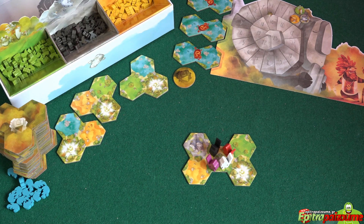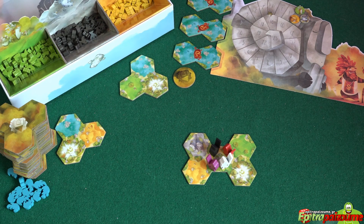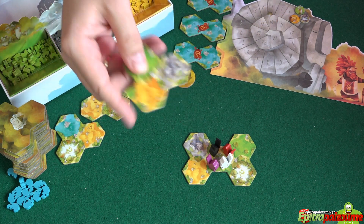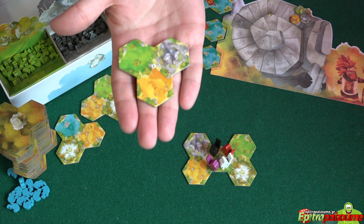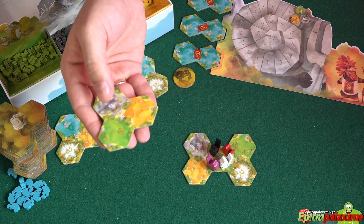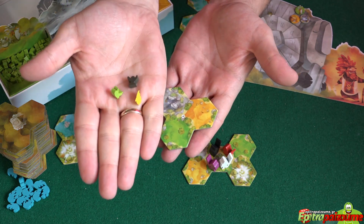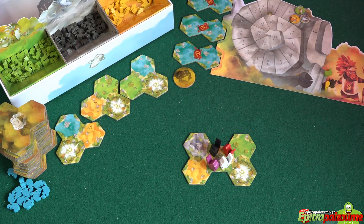We're going to select whichever tile we want, pick it up, and immediately fill in the gap with a new one from the pile. For the purposes of this example, let's say we selected one which has all three different terrain types — the greenish one is the plains, the gray is the mountain, and the yellowish is the desert. For each terrain indicator on the tile, we pick up one critter of that type and put them in our own personal reserve next to our player board.